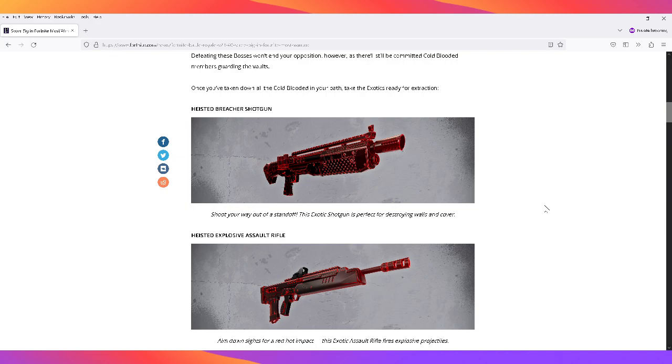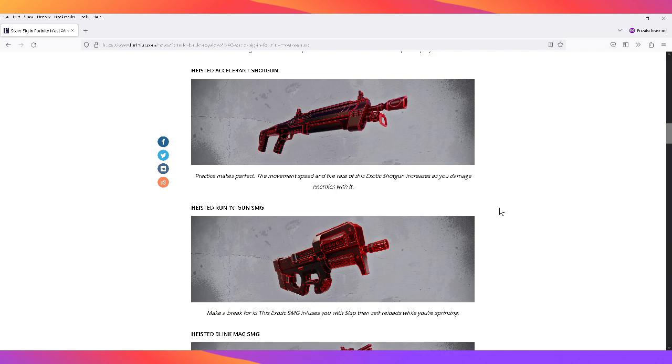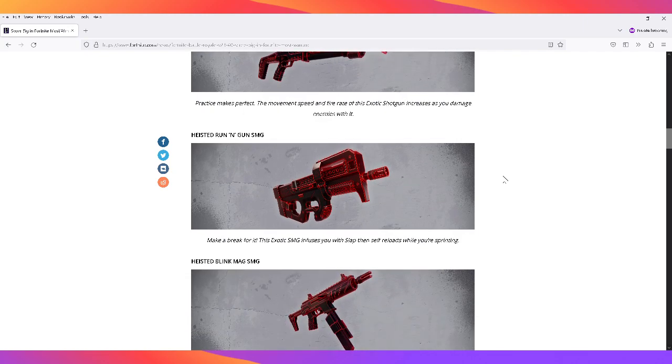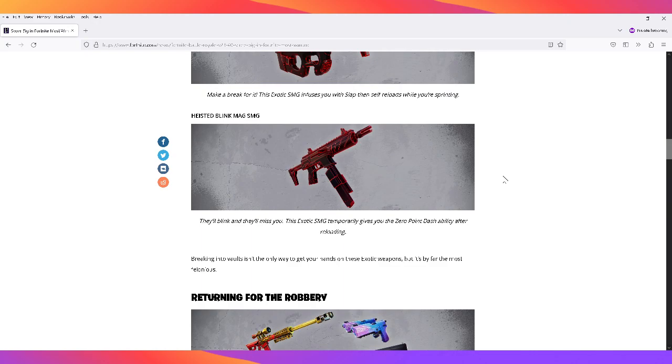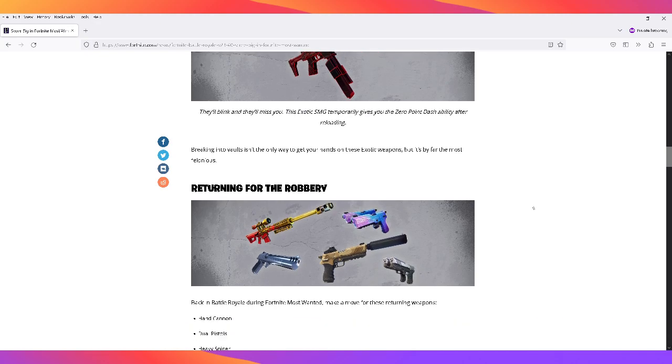Here are the new exotic weapons: the Heisted Breacher Shotgun — perfect for destroying walls and cover; the Heisted Explosive Assault Rifle — fires explosive projectiles when you aim down sights; the Heisted Accelerant Shotgun — movement speed and fire rate increase as you damage enemies; the Heisted Run and Gun SMG — infuses you with slap and self-reloads while sprinting; and the Heisted Blink Mag SMG — temporarily gives you the Zero Point Dash ability after reloading.